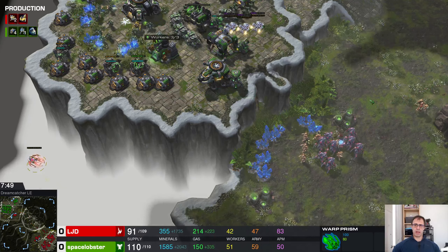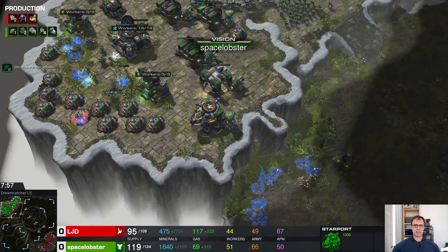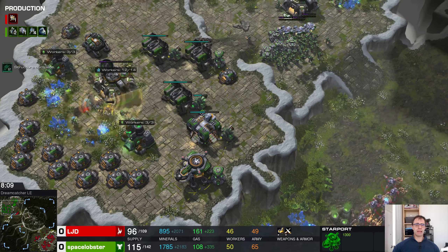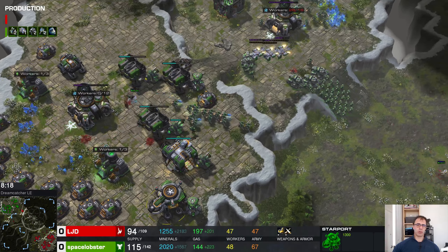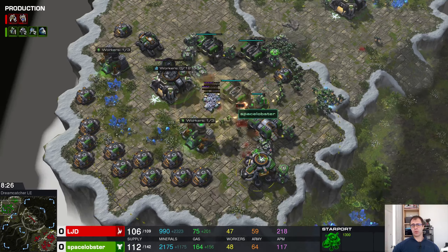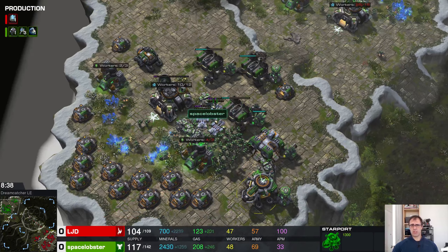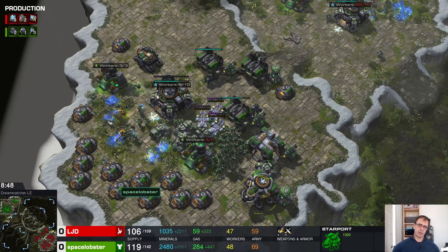LJD is going to come across and get up to something. Does Space Lobster know about this? He sees the zealots — there's going to be a warp-in over here and it's DTs. Has Space Lobster got detection? He's made the classic error of scanning before there are units in place to deal with the DT. It's a DT — there's a shimmery thing on your screen killing your stuff. You don't need to scan to confirm that. Send the army first, then scan.